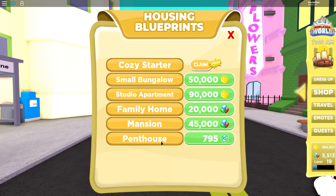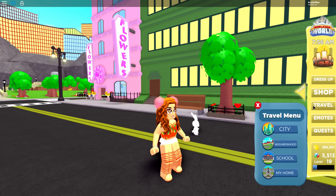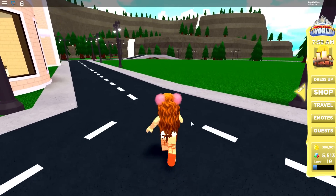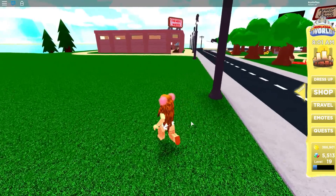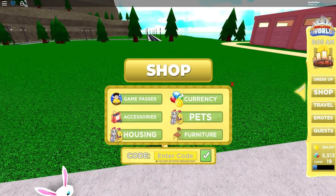You guys will be seeing tons of videos on these homes — you know I'm a builder, it's happening! But we are going to go straight into checking out that Cozy Starter, so we can claim this. I love how it actually shows 'owned' here. We have a home — housing blueprints — maybe we can travel. Let's go to the neighborhood and see what this does for us.